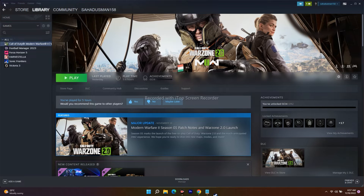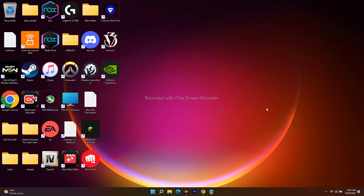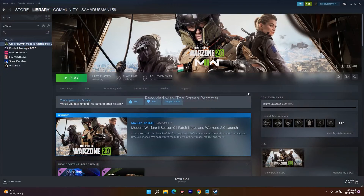The next step is to restart Steam. Go to the top, click on Steam, and go for Exit. Once it is done, wait for a couple of minutes, then open Steam once again. After that, try to launch the game and most probably that will be working.